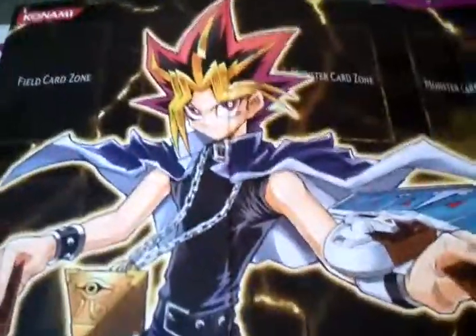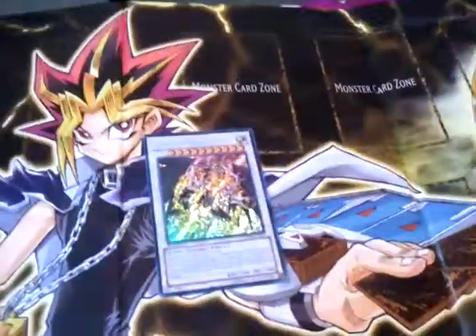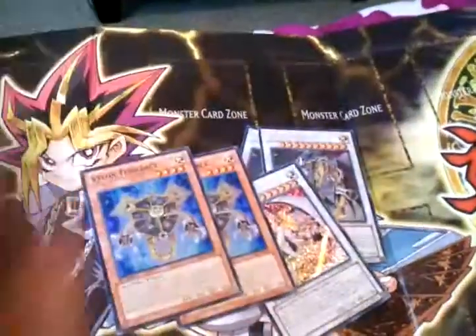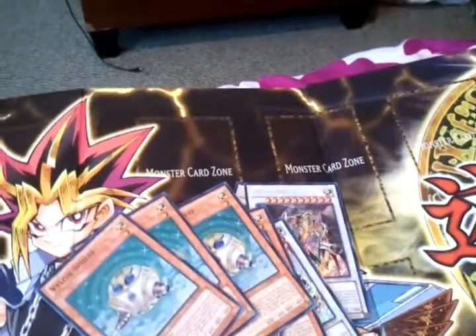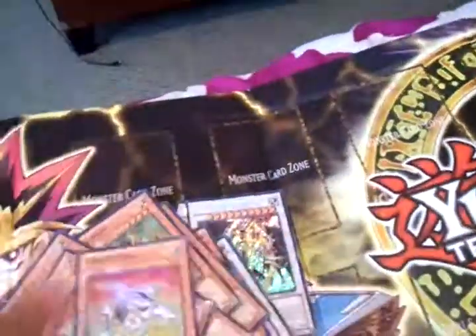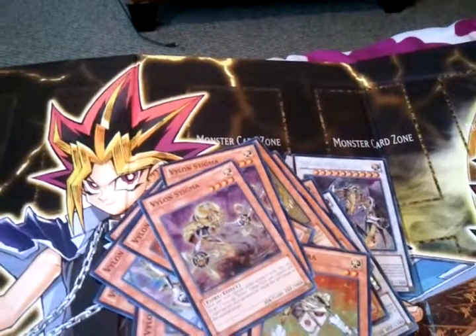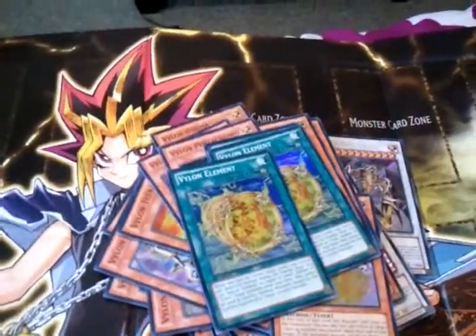We'll go to the Vylon stuff. I pulled every single monster. I pulled 2 Omegas, 1 Alpha, a playset of Terasect, a playset of Stella, a playset of Sphere, a playset of Hept, a playset of Prism, 2 Tetras, 2 Stigma, 3 Pentachloro, 2 Element, 3 Prototype, and 3 Segments.